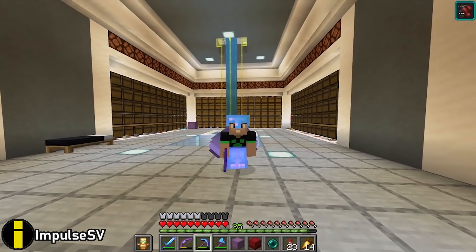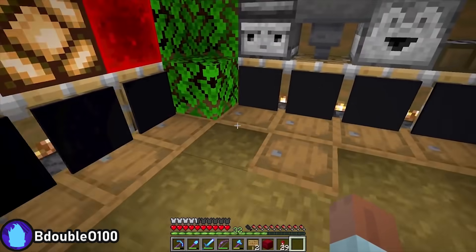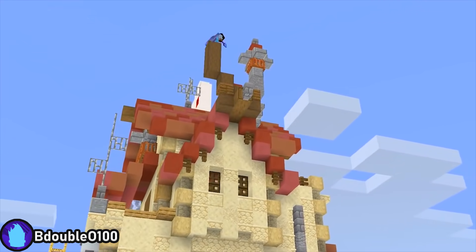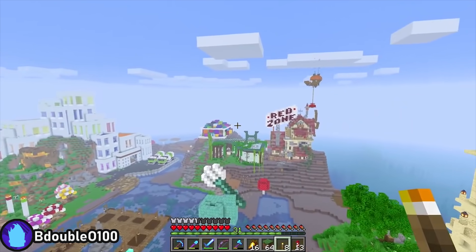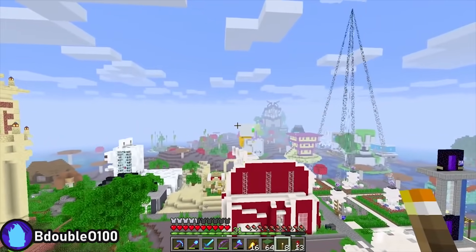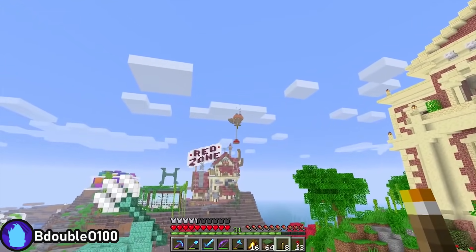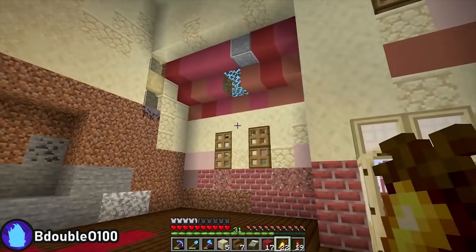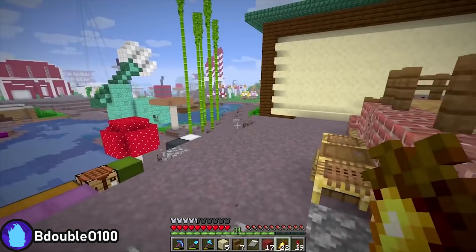One shop that doesn't need a printed ad is XBCrafted's Redstone Shop — once Bdubs is done rebuilding it, the place advertises itself. Designed with what Bdubs himself calls intentional madness, the Red Zone looks like the workplace of an eccentric inventor. And at least it's surrounded by beautiful green grass, which is one reason Bdubs plans to endorse Good Times with Scar for mayor.